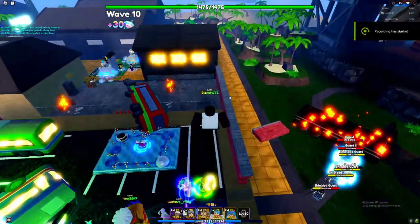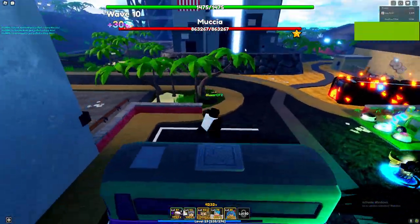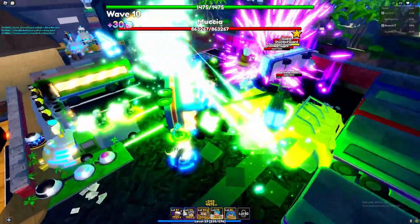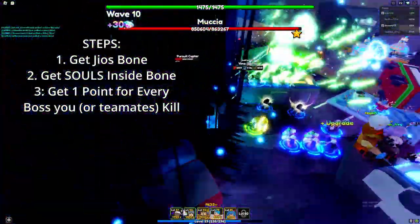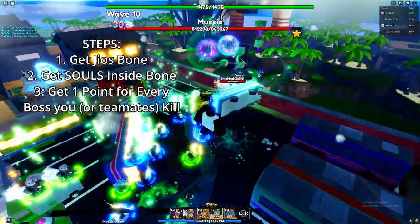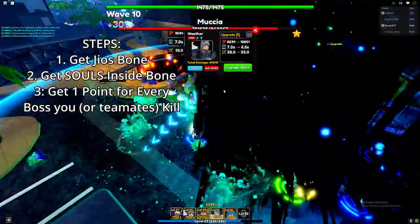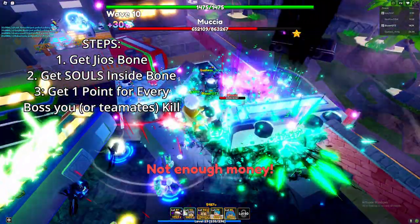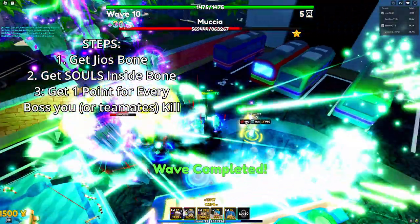All right, so now we're at wave ten, and we're waiting for the boss to spawn. As you can see, the boss is right there. What you guys want to do is just kill the boss and it will give you the point towards the evolution of Geo's Bone. I'll show you guys that right now — I'm going to just cut to that real quick.